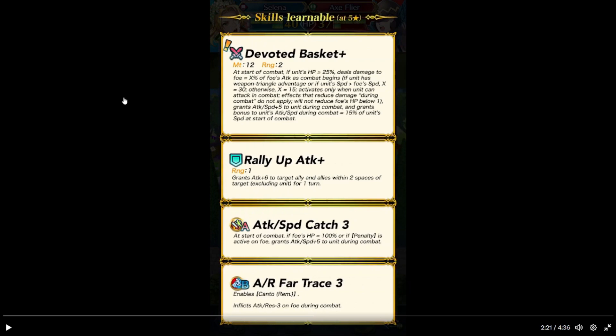Wait, she deals damage pre-combat? Well, at the start of combat — you know what I mean. Active only when unit can't attack in combat. Effects that reduce damage during combat do not apply. Cannot reduce foe's damage below 1 from this effect. Grants attack and speed plus 5 to her during combat. Bonus to her attack and speed during combat equal to 15% of her speed at the start of combat. Rally attack plus — attack plus 6 to target ally and allies within two spaces of target, excluding herself, for one turn. Attack speed catch 3 — at the start of combat, if foe's speed is lower or drive is active on them, attack and speed plus 5 during combat. Grants attack and res for a chance — cannot override.